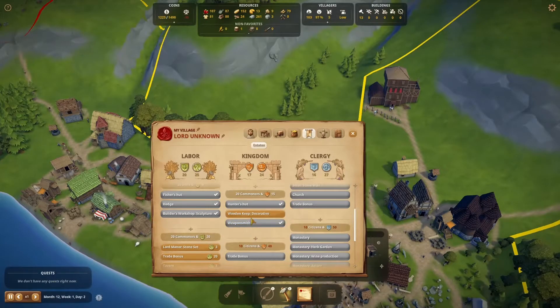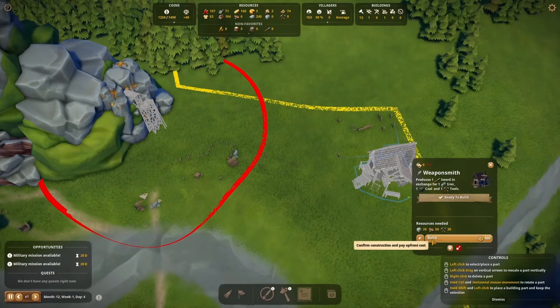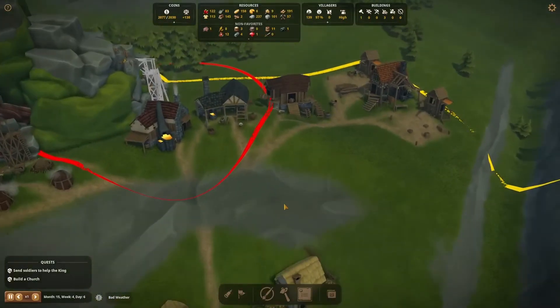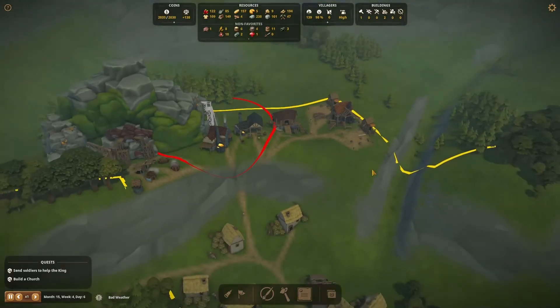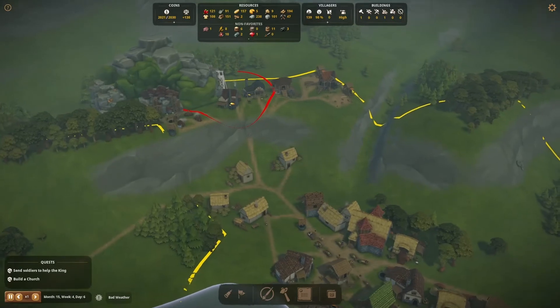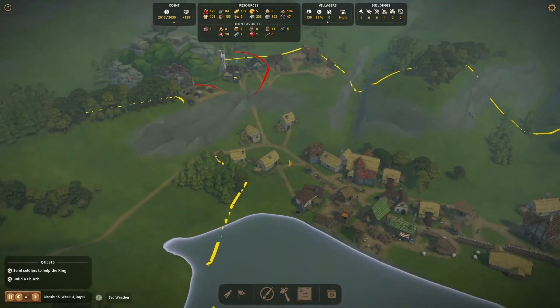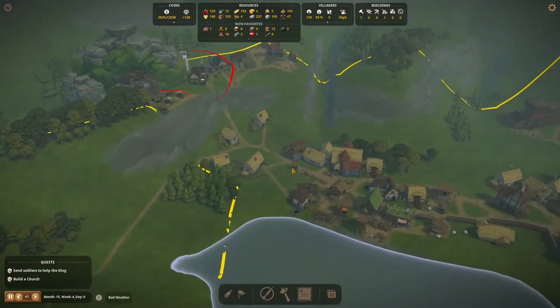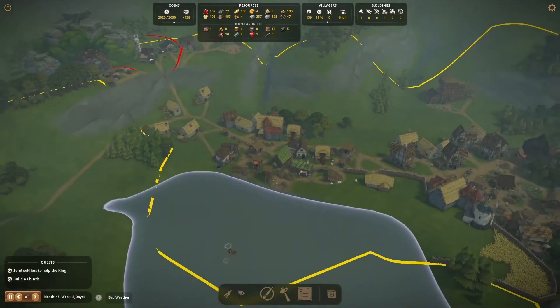Last one is the weaponsmith, unlocked from the Kingdom Estate page. It took a while but finally we have our industrial zone in full operation. We have miners, smelters, blacksmith, etc. working in this territory. I have promoted all of them to serfs. They live in the houses just down the slope. A bit further is the market as well as the church. Everybody should be happy.